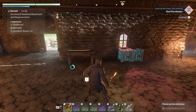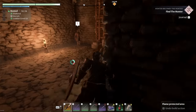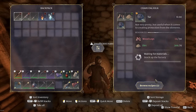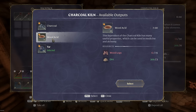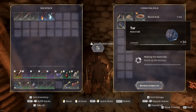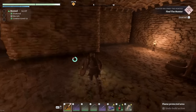You can get tar with the charcoal kiln — that is freaking fantastic. I did come down here and check it out and that is indeed true. There's the recipe, and we can also get wood acid, which is another thing I was looking to get but didn't know how. So that's really good — we can get tar at a pretty decent clip. It does take a lot of wood but we can get wood, so not too much of a problem.